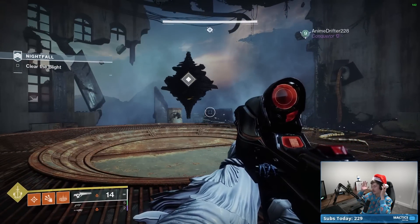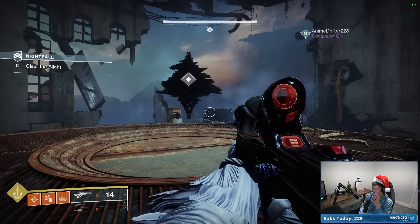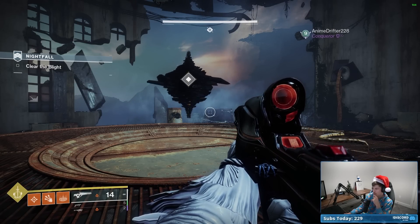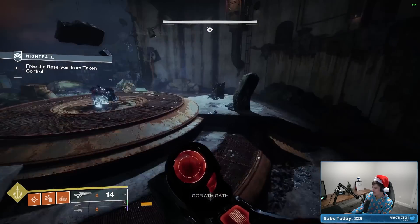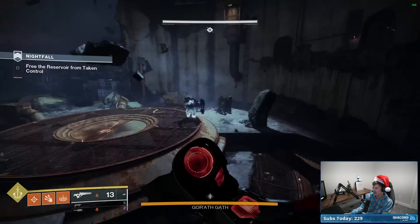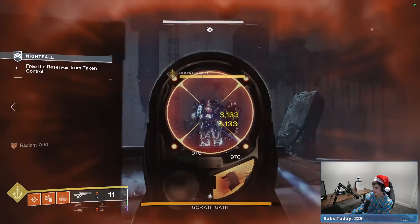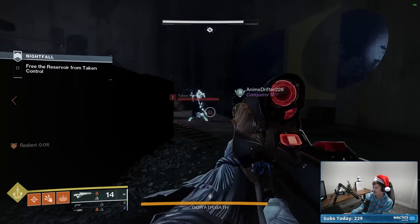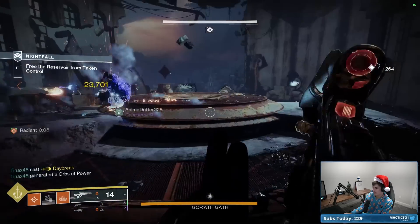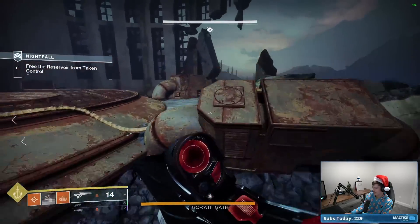The key with this boss fight is to play it very slow. Any time he spawns adds, kill every single add before you even think about damaging him again. Also, there are a lot of corruption things hanging around — always killing the corruption nodes is going to be important. Just plink away at him, and the second he spawns adds, exclusively focus on the adds. Killing those corruption nodes is what takes care of all the goo and gives you access to the full arena again.